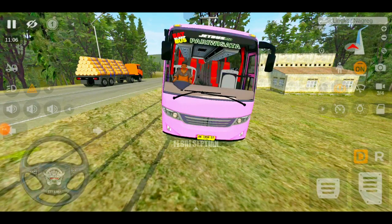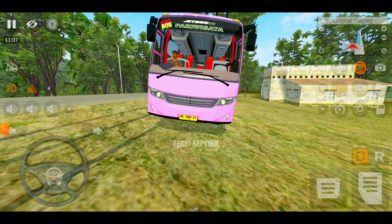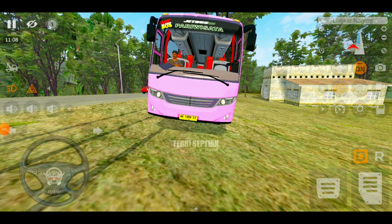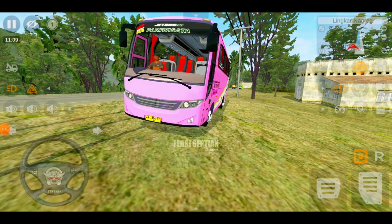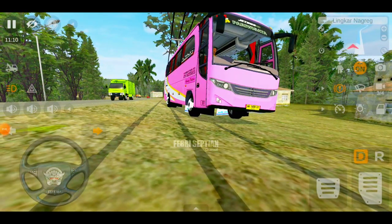Oke langsung saja kita review busnya. Pertama-tama kita nyalakan dulu lampu dekatnya. Ini lampu dekatnya yang menyala berwarna putih berbentuk lingkaran, dan lampu jauhnya berada di sampingnya. Untuk lampu sen-nya di sini sudah menyala, lampu sen atau lampu jatuh sudah menyala.